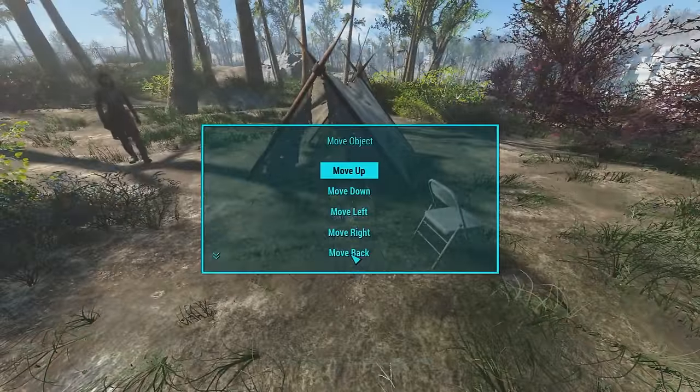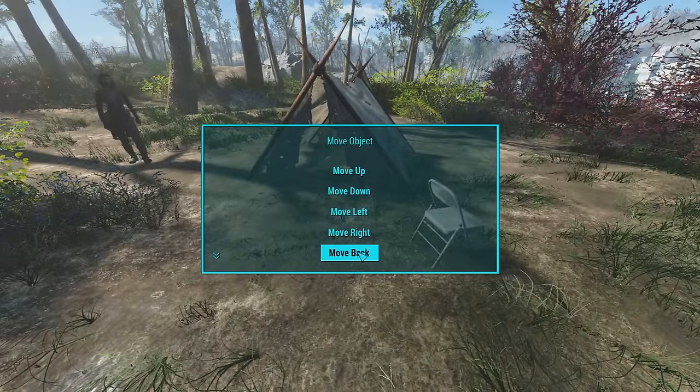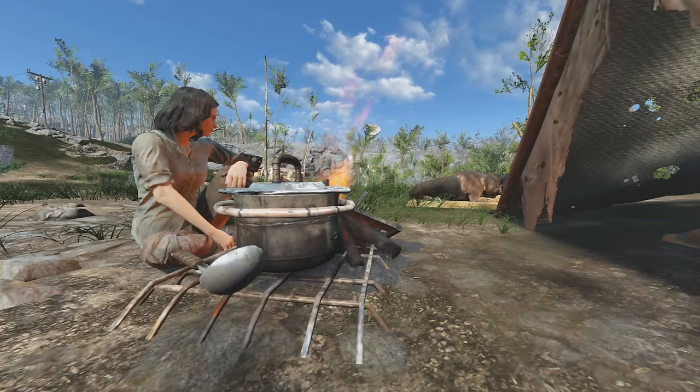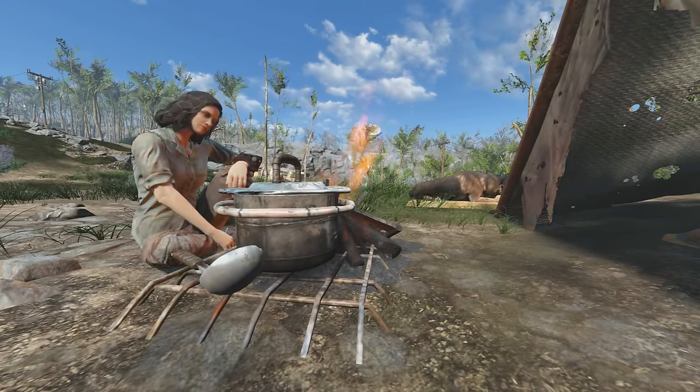These tents are obviously interactable — you can use them to sleep whenever you want. Another fun addition is the dog bed, which is essentially where Dogmeat can chill when you're hanging around your campsite.